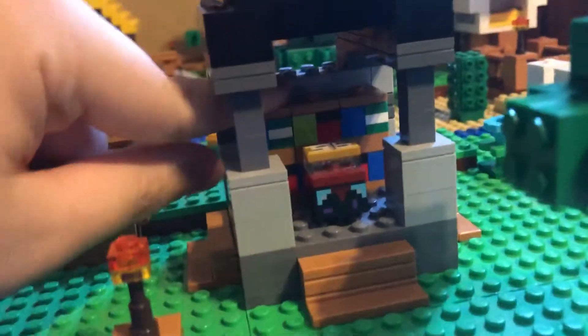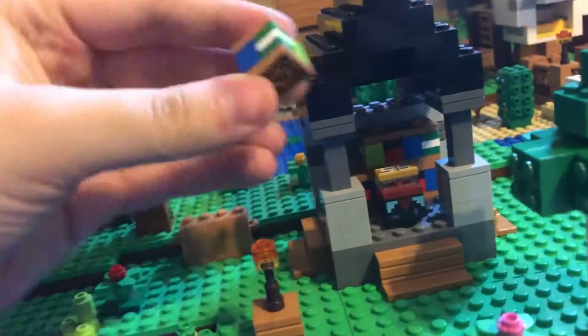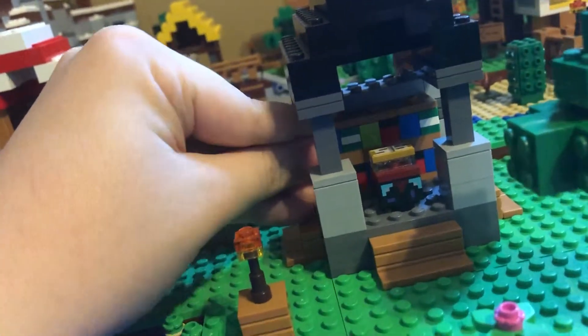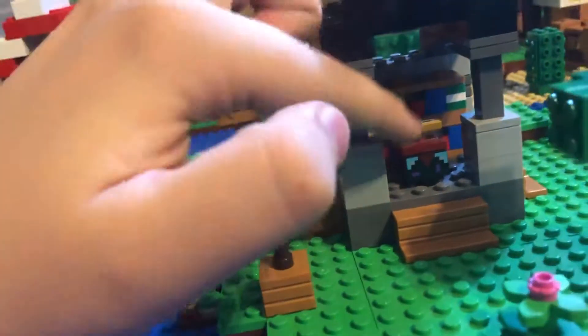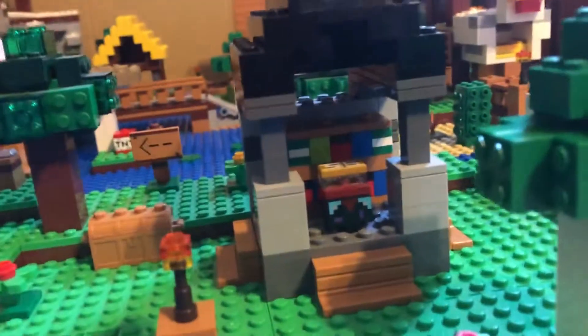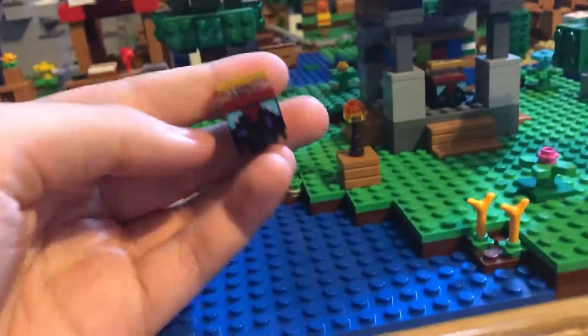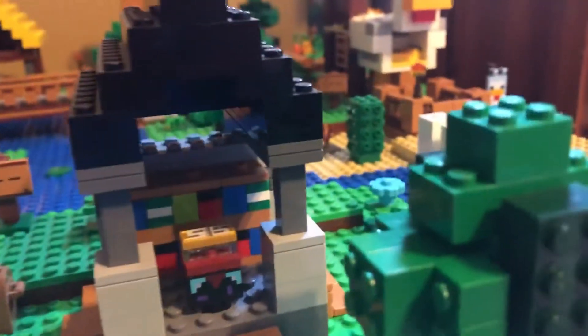Coming in here to the enchantment room — this is something noticeable. I have added a whole extra layer of bookshelves. There was only one layer of bookshelves behind the enchantment table and there was a redstone torch on top of it. I did not think that matched very well once I had another row of bookshelves, because I got the ice spikes set which came with another enchantment table. Having another row of bookshelves, I thought it would look really good with just more bookshelves inside of there instead of that torch, which didn't make a whole lot of sense.